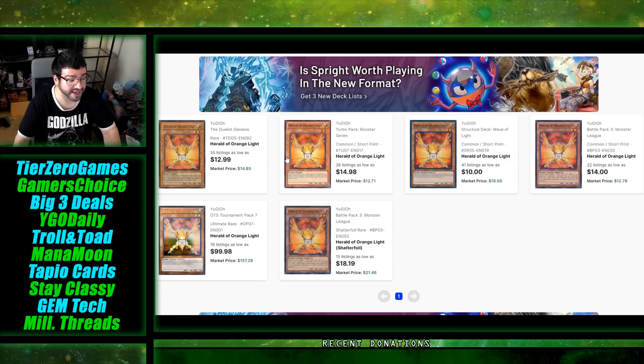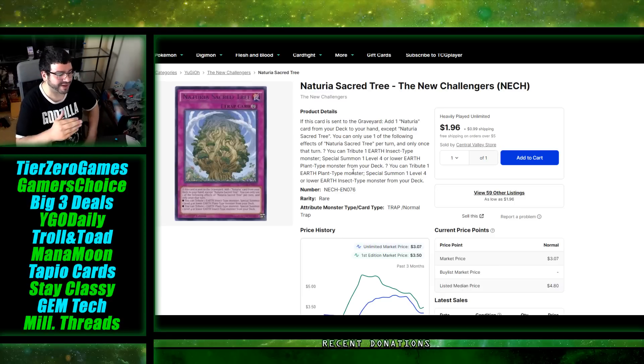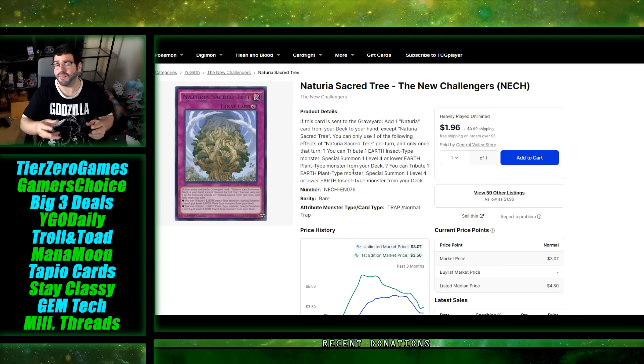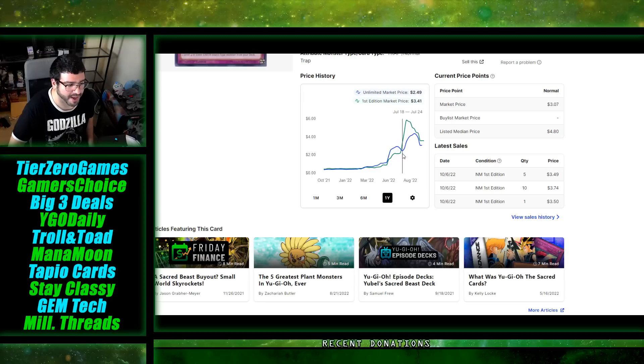Nimble Beaver has three versions, one recently being the Obelisk structure deck — good to see it reprinted, as people need two to three copies. Noturia Sacred Tree: when it's sent to the graveyard you add a Noturia card from your deck to your hand except Noturia Sacred Tree. You can only use one of the following effects once per turn: tribute an Earth Insect-type monster to special summon a level four or lower Earth Plant-type monster from your deck, or tribute one Earth Plant monster to special summon a level four or lower Earth Insect monster. This gets played in certain stun builds, and there's just so much insect and plant support coming. People were sleeping on this one — it's a pretty big reprint with a history of multiple buyouts.